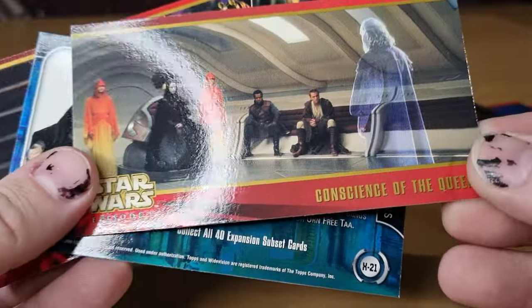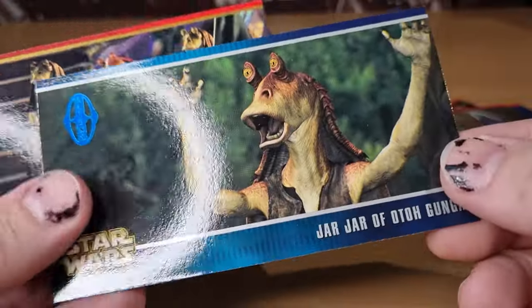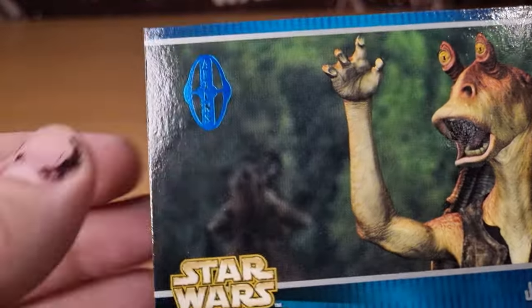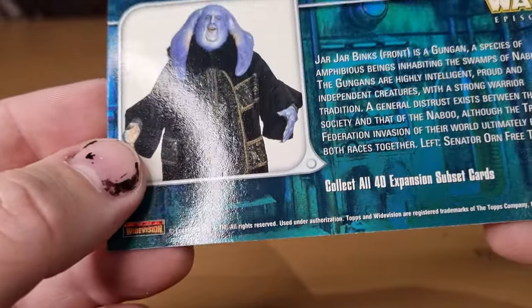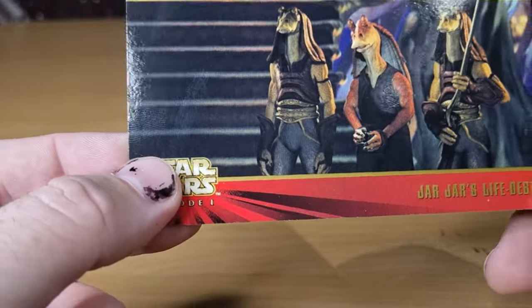What a silly head. We have 'Conscience of the Queen,' 'Jar Jar of Otoh Gunga' — there's a little reflective aliens thing there. 'Collect all 40 expansion subset cards' — considering you can't really buy them in retail anymore, I'm probably not going to. 'Jar Jar's Life Debt.'